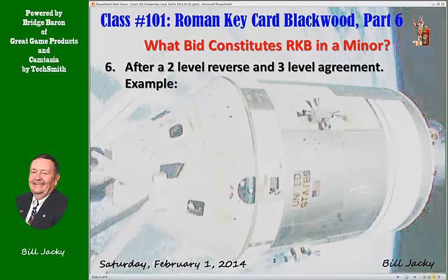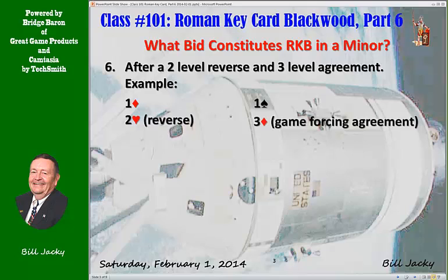More cases. Case 6: After a 2-level reverse and a 3-level agreement. Example: one diamond, one spade, two hearts — that's a reverse — three diamonds, game forcing agreement. Depending on how you play reverses, I assume that's game forcing. Four diamonds is Roman Keycard Blackwood, 1430 in diamonds.